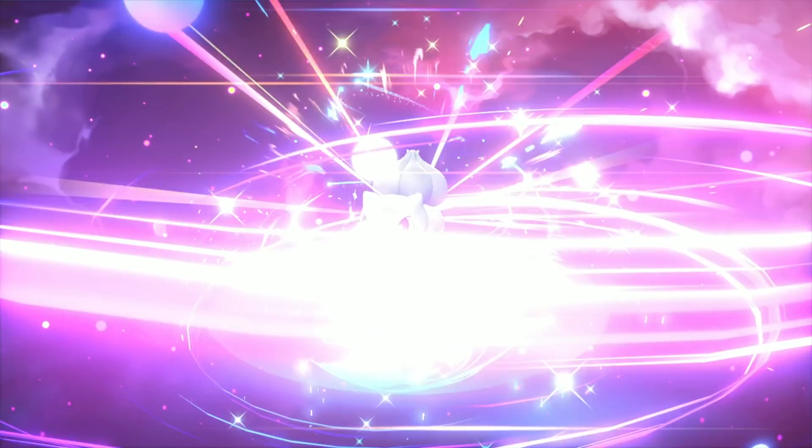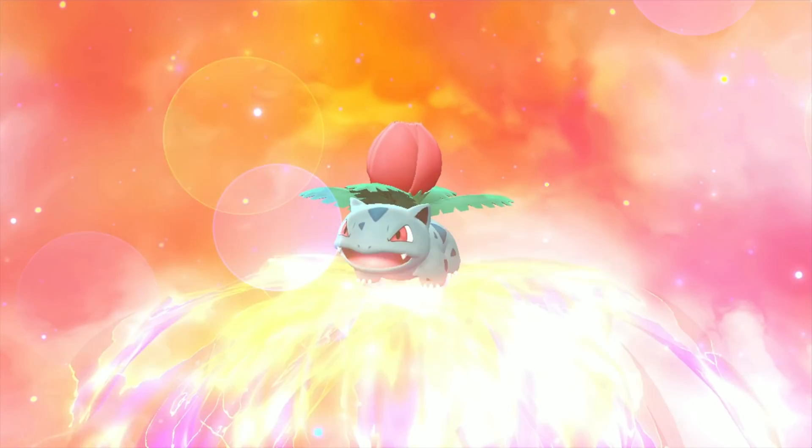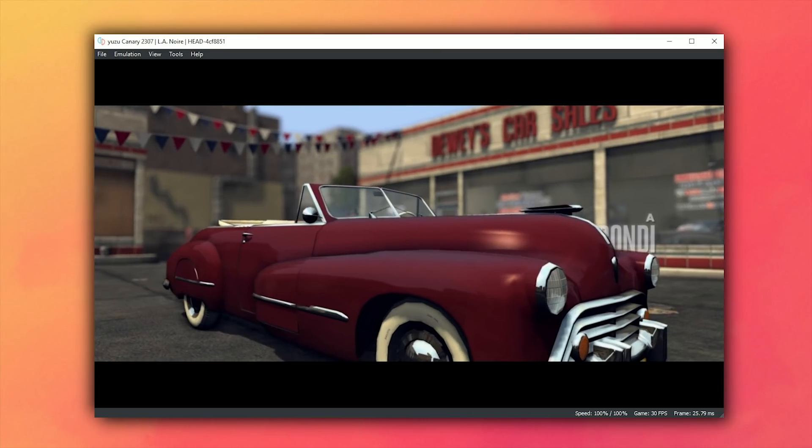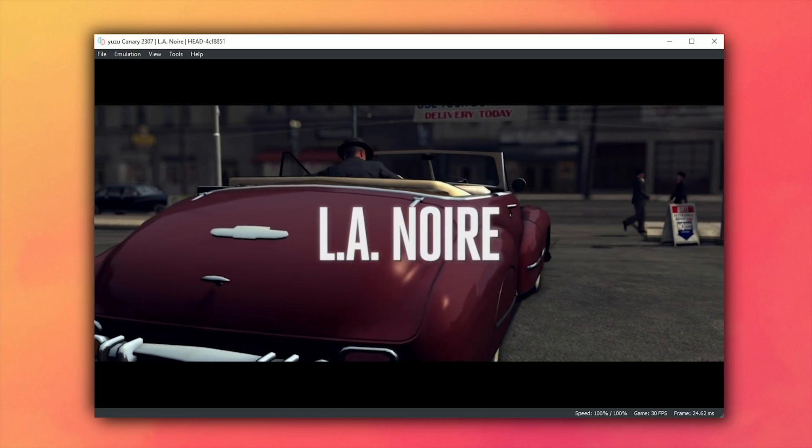Hopefully in future we'll see even more graphical improvements for AMD GPU users on Yuzu. For now, let's move on to game compatibility and take a look at some improvements in the last few weeks on Yuzu Canary. First up, we have LA Noire, which is now not only booting but is also rendering graphics in-game.